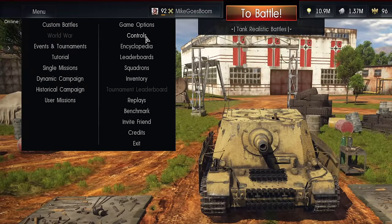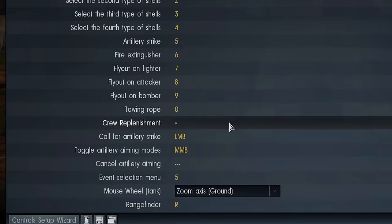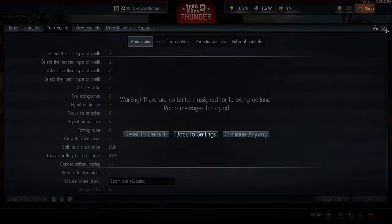It is not assigned to any button by default, so you have to do that first. Simply go to controls, tank controls, and you'll find the rangefinder right at the bottom of the list. Assign it to whatever button you can easily reach without having to look at your keyboard whilst in battle.